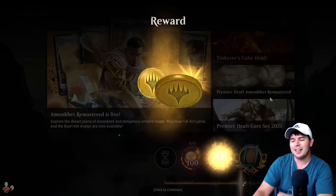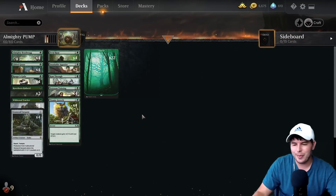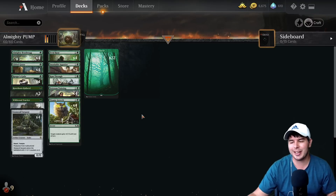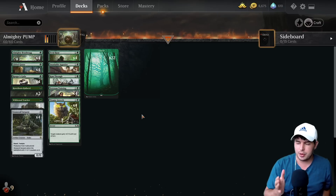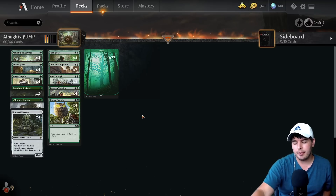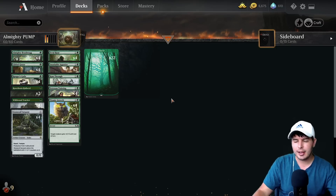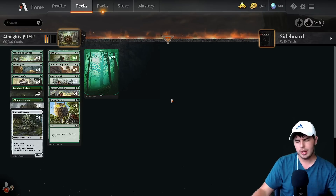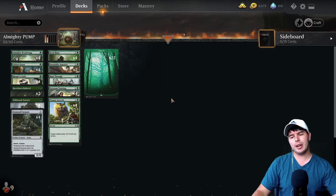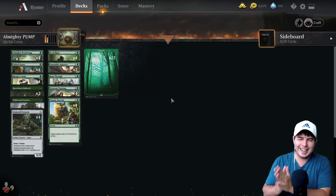Pump is always explosive and aggressive and that can sometimes work. That's it for today with Almighty Pump. I'm kind of just playing decks that I don't typically play because I'm really excited for Zendikar Rising — we're just two days away. Today is Monday, so on Wednesday I'll be starting Zendikar Rising content. I have access to the early pre-release event, sponsored by Wizards of the Coast. I'll be putting out a video for Wednesday, maybe a little later than normal. If you like the video please like and subscribe and I'll see you in the next one, thanks so much and bye!